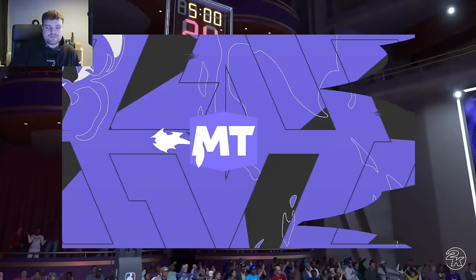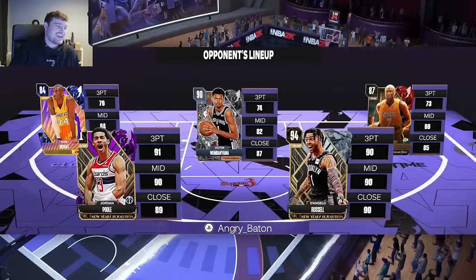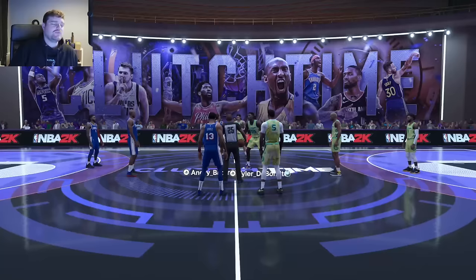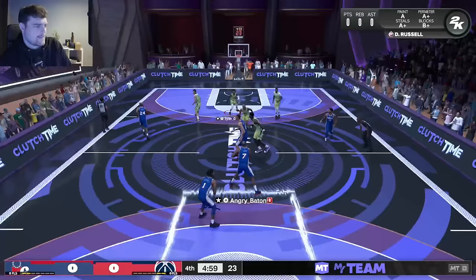Alright, let's take a look and see who we are coming up against right here. I wonder what playbook I have set — I kind of want the Miami playbook because it's a lot better for slashing. So we're playing against a very weak team right here, a very very weak team. He's got a freaking Sapphire Kobe out there — like I know he's got a Wambi, but still.